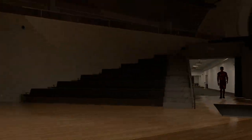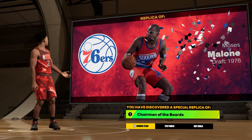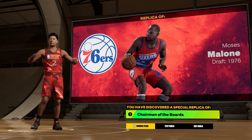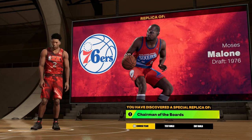For the takeover it doesn't matter what you choose. And if you do everything exactly how I did it you should get this Moses Malone Chairman of the Boards build. It's pretty much like the Dennis Rodman build but a lot better. If you guys want to see a replica Julius Erving the Doctor build make sure to click the video on the screen right now.